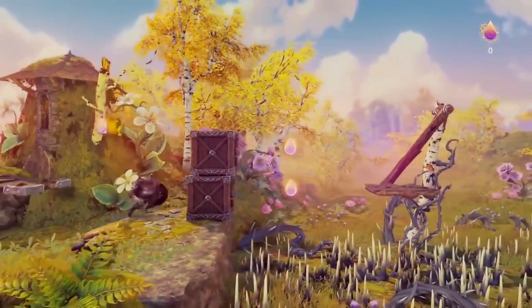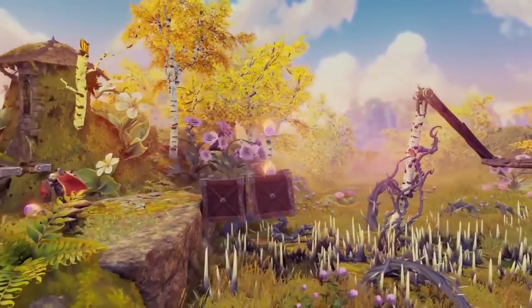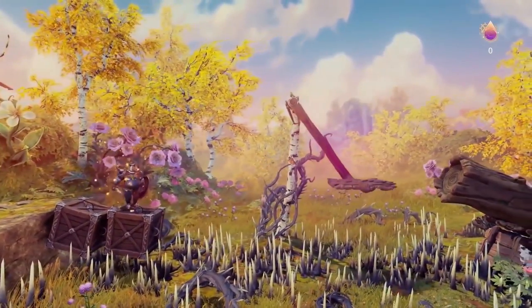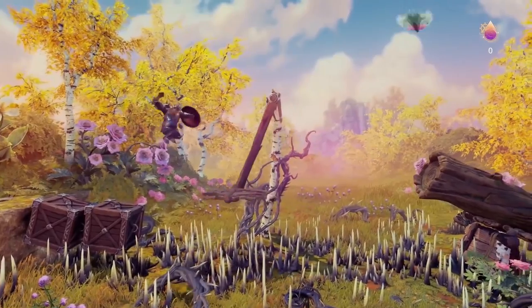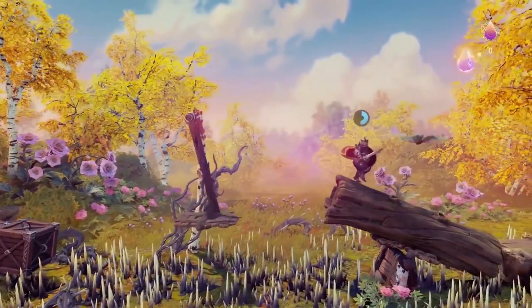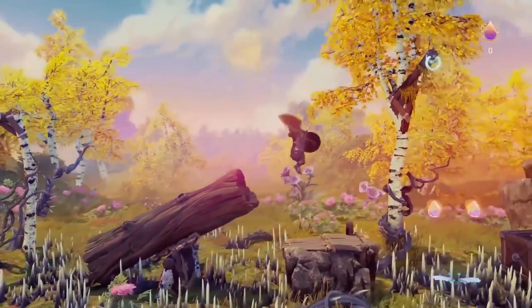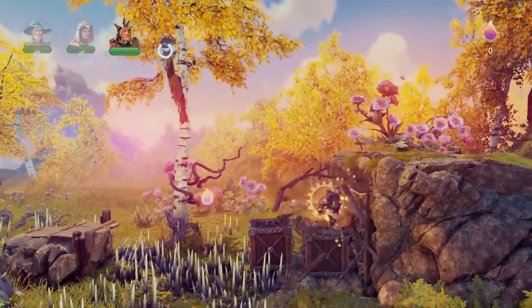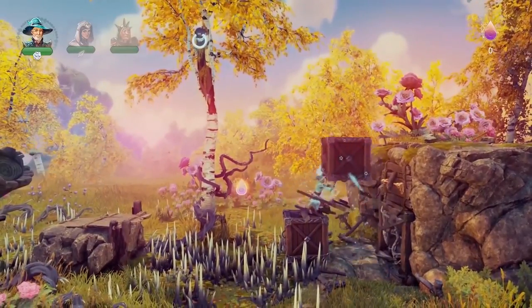Let's tumble these boxes and gather these valuable experience points. Some platforming here, avoiding those spikes, and by charging we can jump further. Let's break these boxes — I think we might have some secret room behind them.